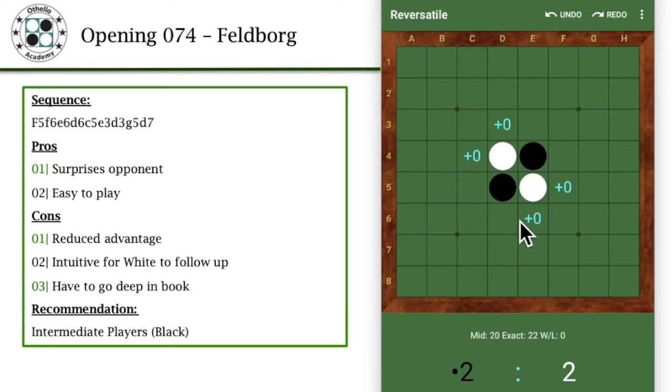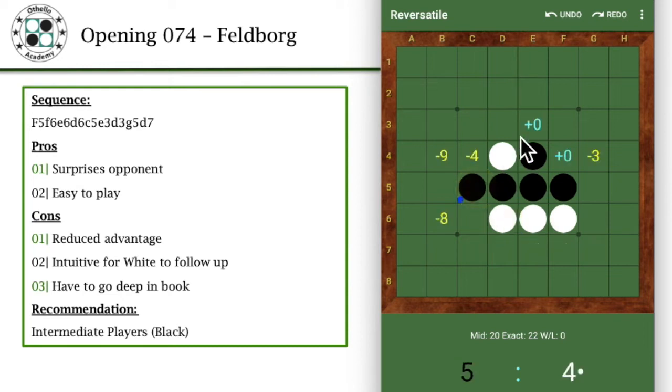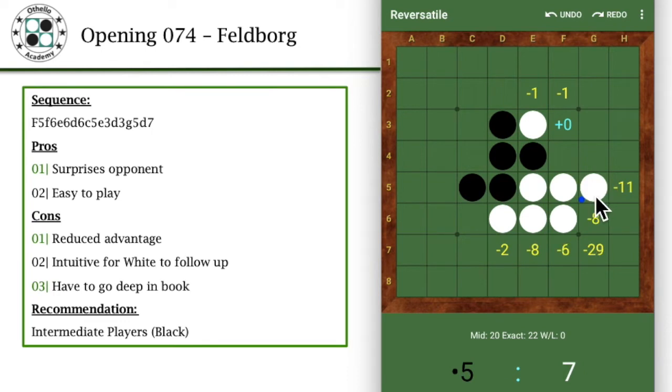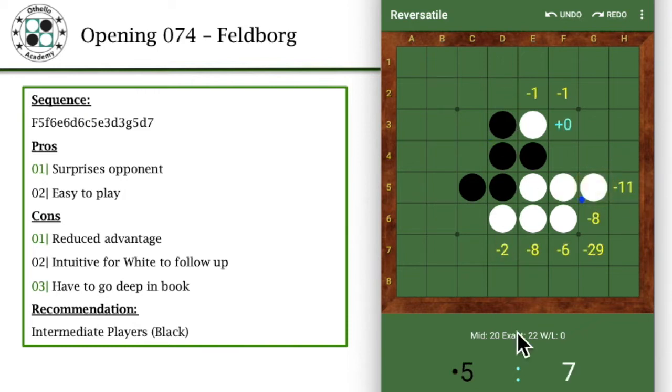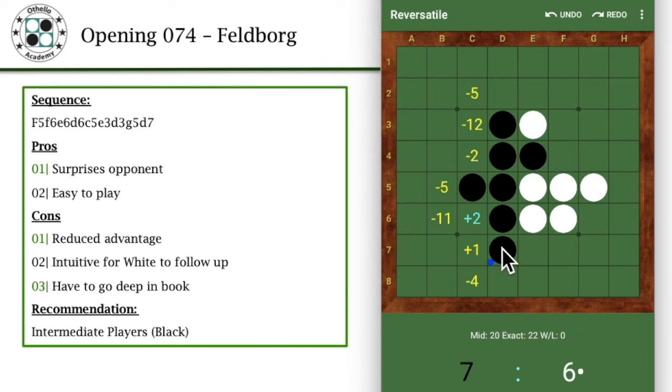So let's just run through the sequence. The sequence starts off with F5, F6 — basically the diagonal — and then the typical run up to essentially the sailboat over here. So up to this point it's leading up to the sailboat, but instead of playing the normal sailboat opening like F3 as the best move, you play a variation to D7. It's kind of like a perpendicular to where your opponent has just gone horizontally — you're just going the vertical cut, taking one disc off the edge.